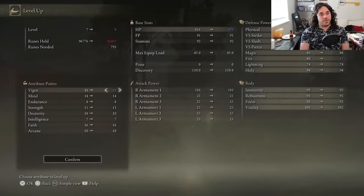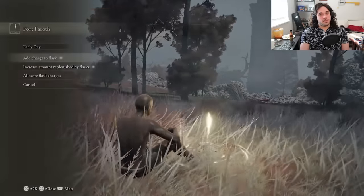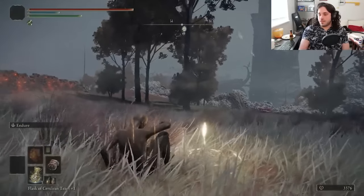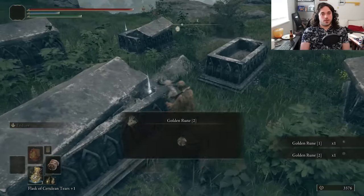Obviously with those free levels we're gonna invest in damage. I'm kidding — pump that vigor, baby. Catch Flame is gonna be a thematic tool for the run, and we already have the casting stats for it. We already have the spell since we started off as a prophet, but we can even get some stuff for decent damage early game without having to spend early levels on our faith. Get another hot wing, and then do some more grave robbing on the way to the Weeping Peninsula.